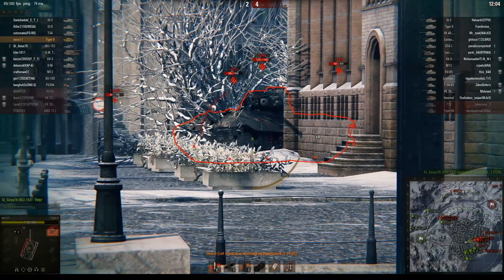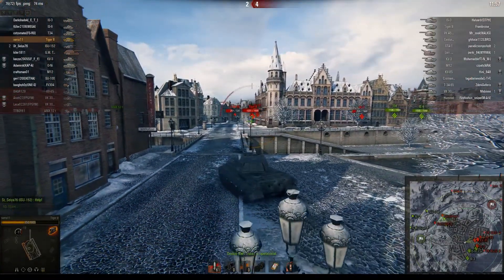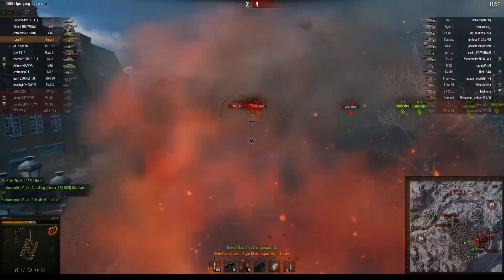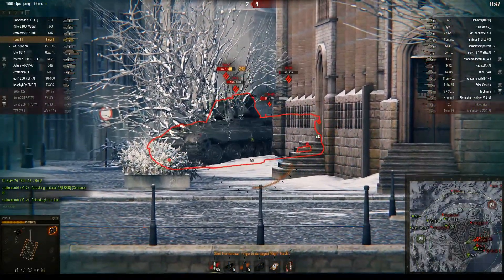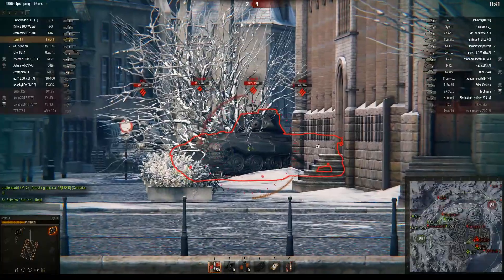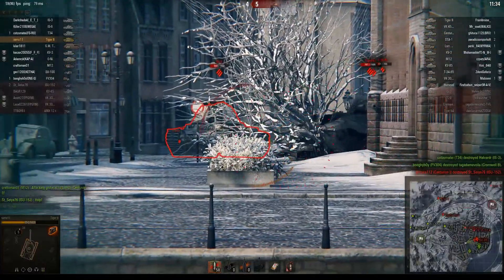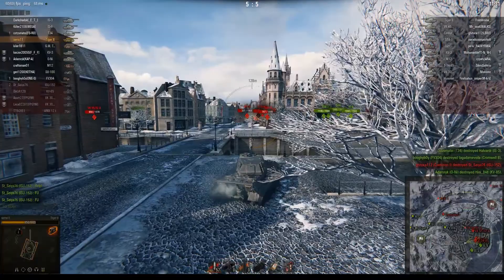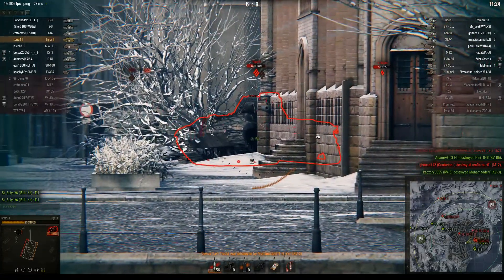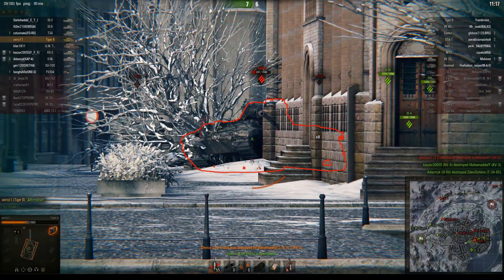Seriously, I never ever get this. Would have had a nice tracking shot there. Well, we have been taking a lot of shells as well. Bounce a shot there. We're pulling him around the corner more. The artillery can hit him there, so if we can keep him on that corner, our arty might be able to work some magic. Somebody's shooting HE — what the hell? We're bouncing a lot of shells here and I literally never get that. I do the exact same angling and I just get penned every single time. Like, every time. I don't get it. Maybe I'm doing something wrong.